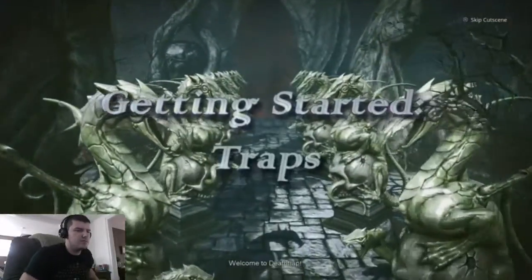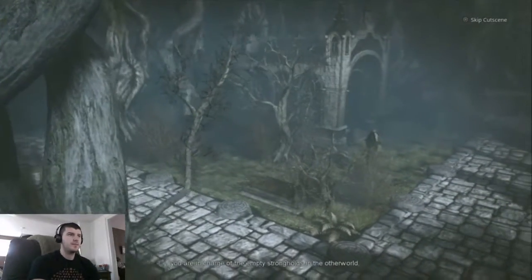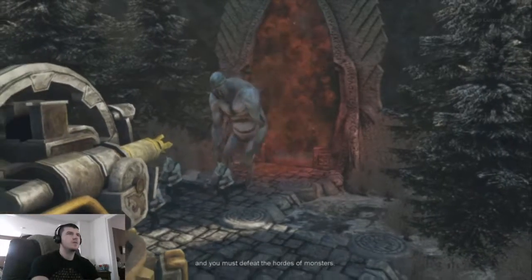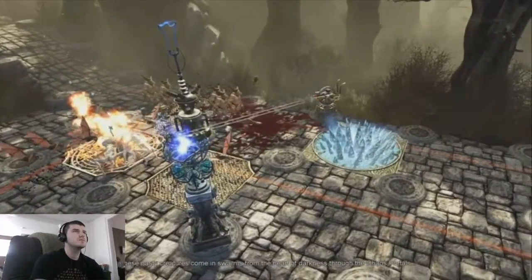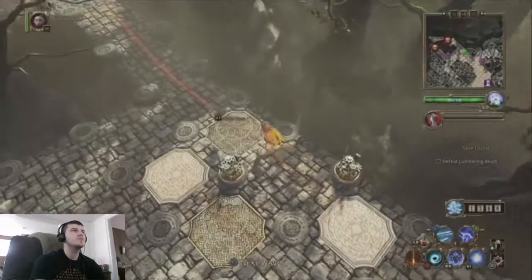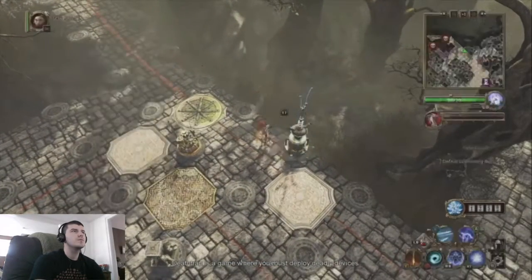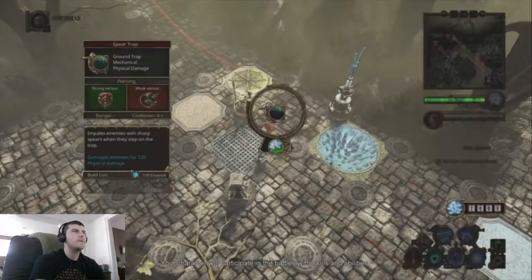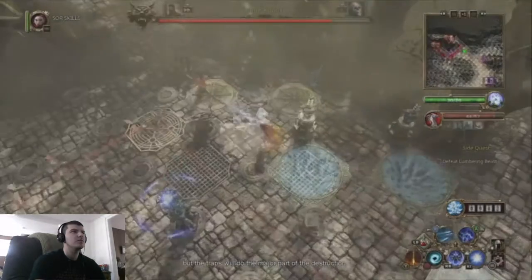Welcome to Deaftrap. In this unique tower defense action RPG hybrid, you are in charge of the empty strongholds in the other world, and you must defeat the hordes of monsters. These nasty creatures come in swarms from the heart of darkness through the chaos portals, and they try to break through to the ordinary world. Deaftrap is a game where you must deploy deadly devices to destroy the invading monsters. Your character will participate in battles with skills and abilities, but the traps will do the major part of the destruction.